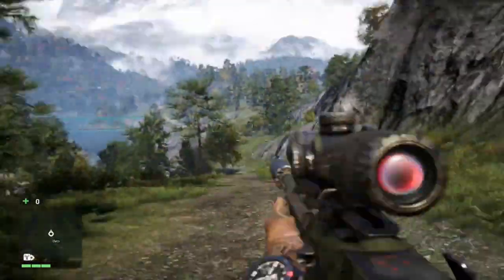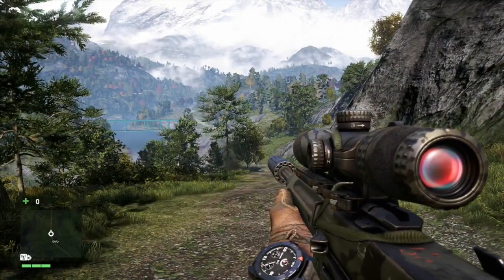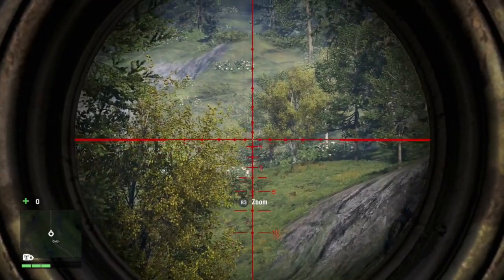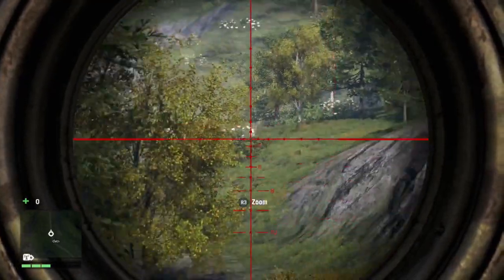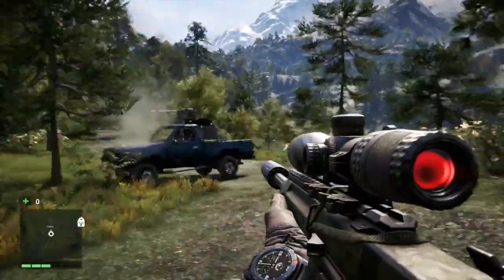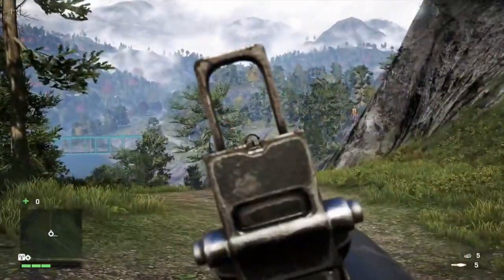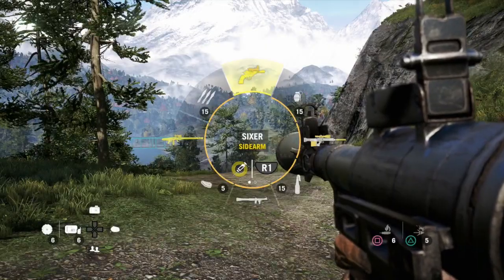I also have a sniper — snipers are key. The gold means a signature weapon, but I don't have a gold signature sniper because you cannot put suppressors on snipers, which I don't like. That's one flaw I found. I do like sniping in this game, but bows are better in my opinion because they're better for up-close if you're trying to take outposts stealthily. And then everyone's gotta have an RPG — I just have the RPG and a grenade launcher.